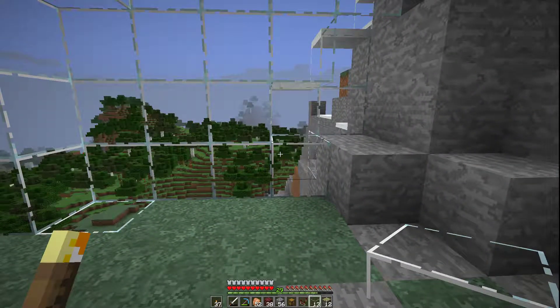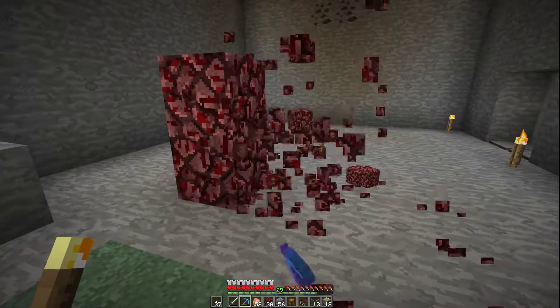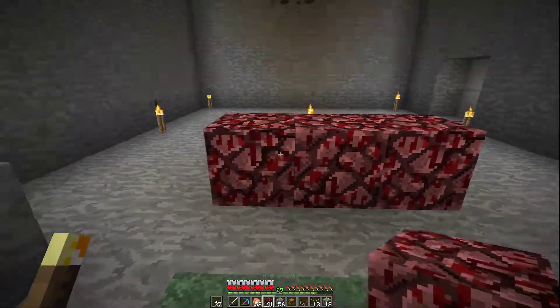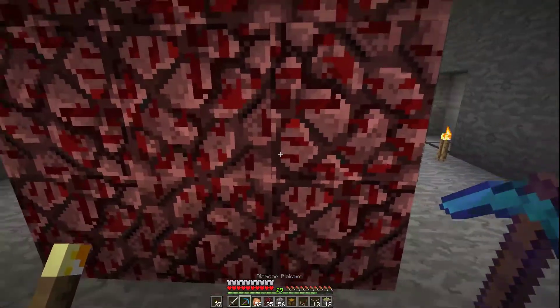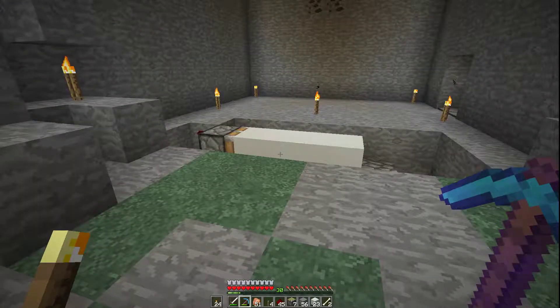We're done — no, just kidding. I did want to patch up that hole. What we want to start working on is a three by three piston door that we'll be setting up right here. I'm going to try very hard to build this on camera — I'm going to fail and you're not going to be able to see it all — but instead you'll get progress updates. If you really want to see how I built this, leave it in the comments and maybe I'll make a tutorial so you guys can build it in your world as well.